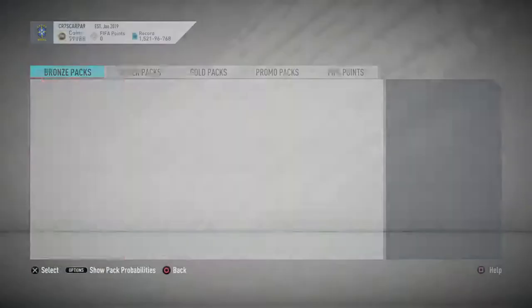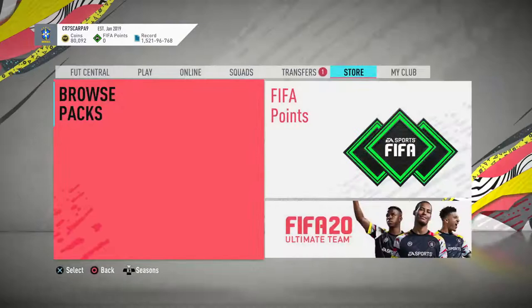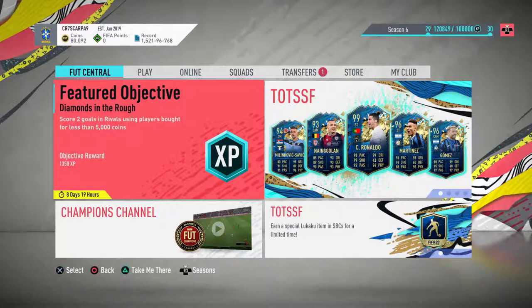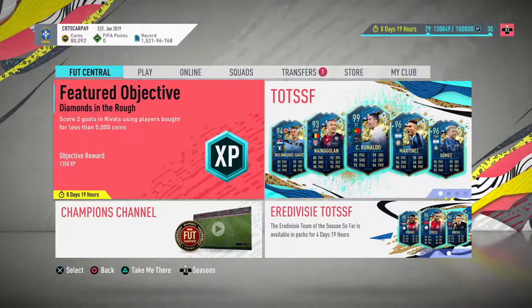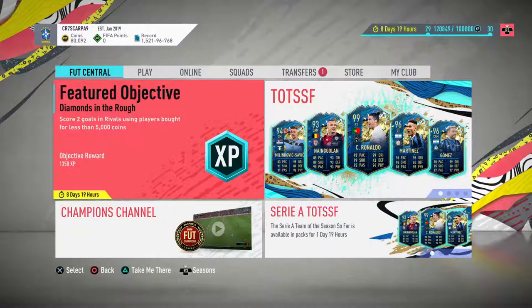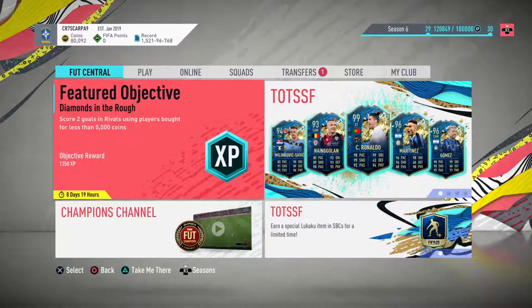Coming up: rewards tomorrow, and they've just brought out the guaranteed Serie A Team of the Season So Far pack, plus either Eredivisie or CSL — a shame they didn't bring one out for each. The most expensive ones in the pack are Quincy Promes and Tadic, then Ziyech — after that the rest aren't really worth it. I'll have another video tomorrow with Gold 2 rewards going after that 99-rated CR7. If you did like, subscribe, and turn on the notification bell, it'd be much appreciated. Thank you all for watching — good night and God bless, bye.